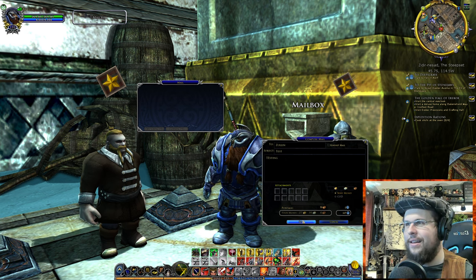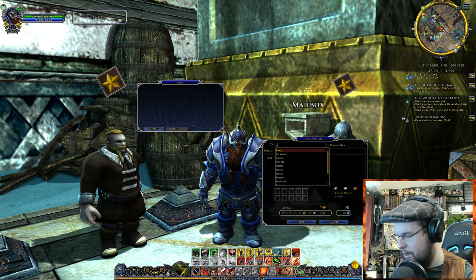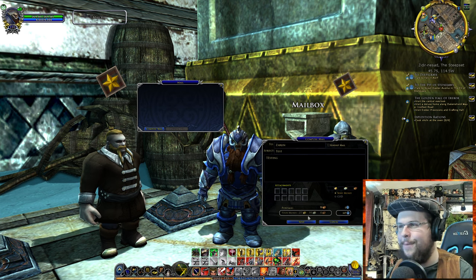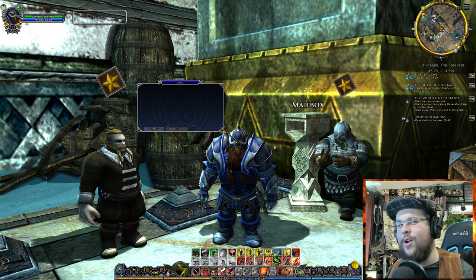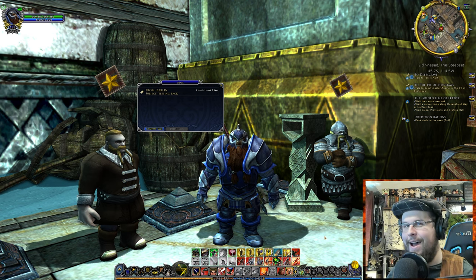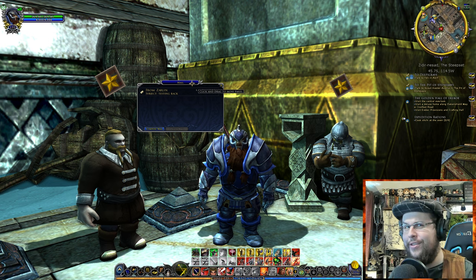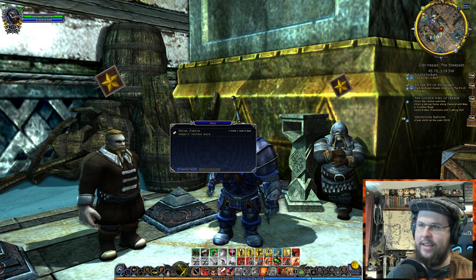I'm going to go ahead and click send. You cannot send it to yourself — that's okay. We're going to send it to my friend Zarlan, which is my other character. So I click send and I sent him a letter. I went on Zarlan and replied, and sent a message back, so now we can see what it looks like from the other end. You have a piece of mail and it will give you a little alert.